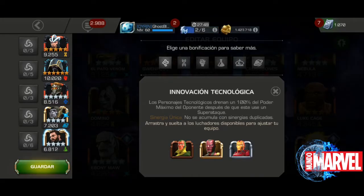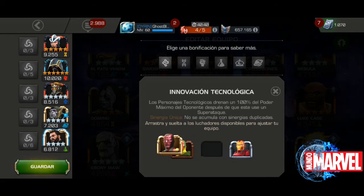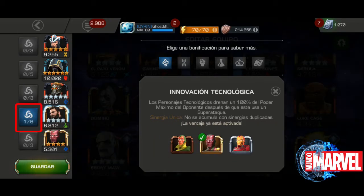Por ejemplo, vamos a hacer sinergia con el Capitán: elegimos a Visión, lo cambiamos, y date cuenta que automáticamente tienes '1 de 6'. Visión dice que los personajes tecnológicos tendrán un 100% de poder máximo del oponente después de que éste use un super ataque. Es una sinergia única — si utilizas los tres personajes no suma a 300%, ese es el máximo que te otorga de cualidad.